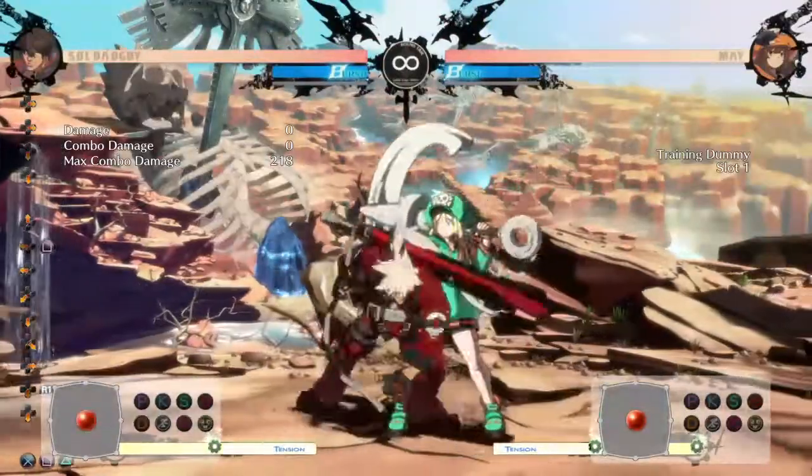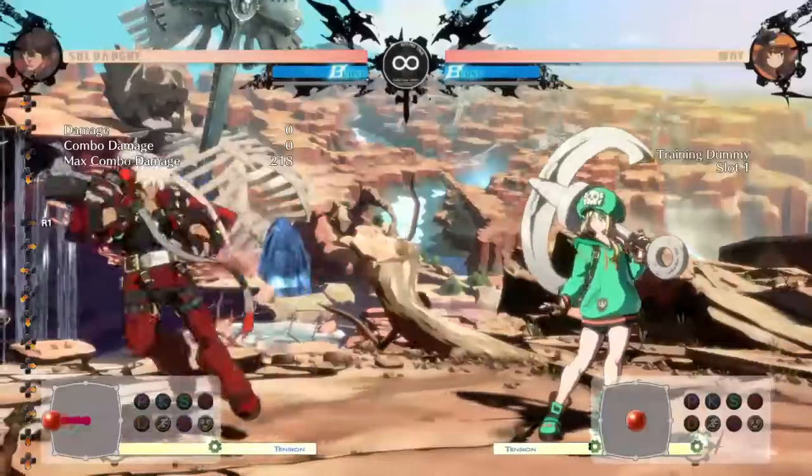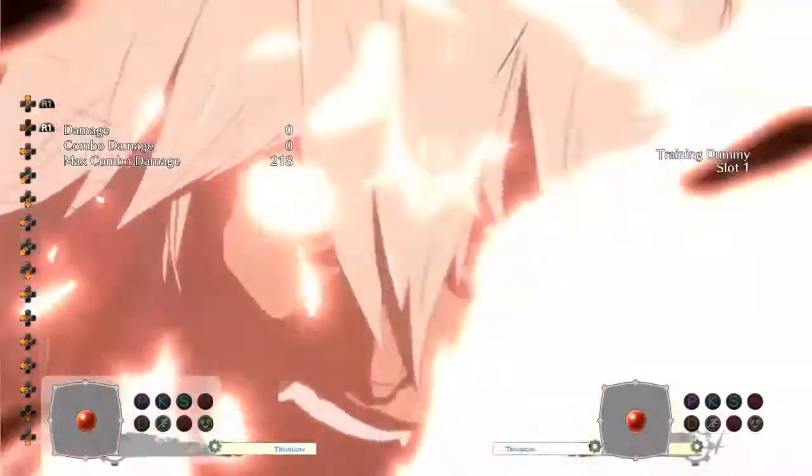His damage super is Tyrant Rave — you can do it for wall spots. His other super is a fullscreen command throw that has armor, and you can punish fireballs and other moves with it.